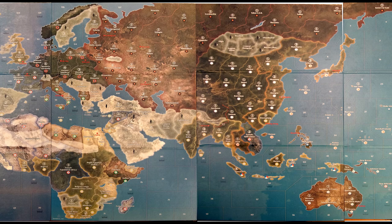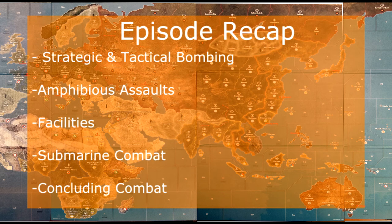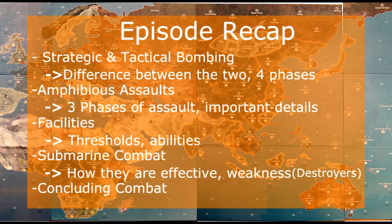We sure did cover a lot this video. We covered strategic bombing and tactical bombing, amphibious assaults, a more in-depth look at facilities, submarine combat, and concluding combat. With strategic bombing and tactical bombing, we learned the difference between the two and the different phases in the process. In amphibious assaults, we also learned the different phases and distinguished details such as who can retreat and who can attack. With facilities, we learned what facility thresholds were and what they could do. In submarine combat, we learned their effectiveness and what made them null and void — i.e., destroyers.